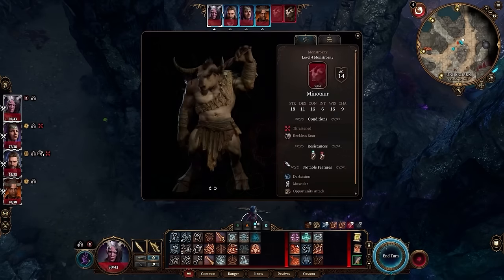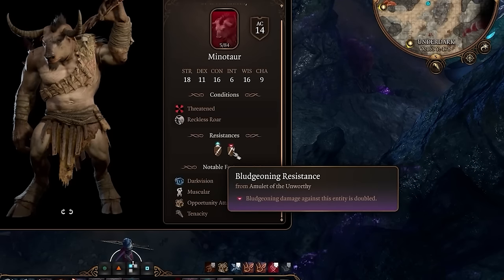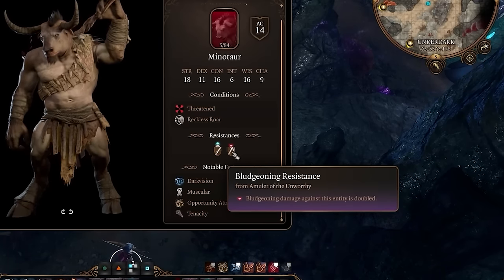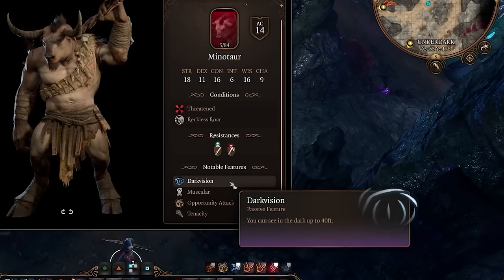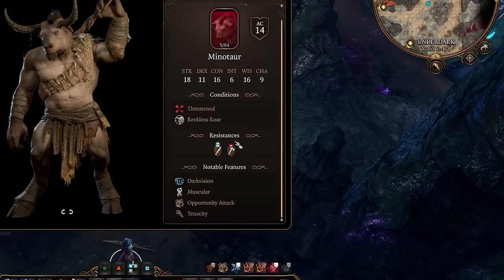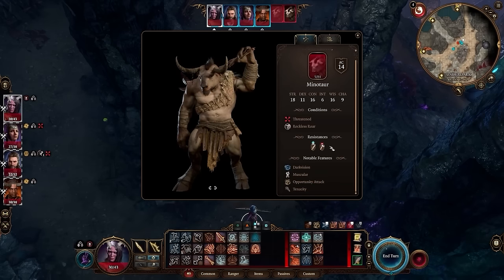Another thing you can and should do is examine your enemies, especially if they look tough. When you examine an enemy, it tells you its strengths, weaknesses, and notable features. Here we can see it has slashing resistance and is weak to bludgeoning — so maces and clubs will do much more damage. It says bludgeoning damage against this enemy is doubled, while slashing is halved. Really useful to know resistances and weaknesses, especially when deciding which spells or weapons to use.